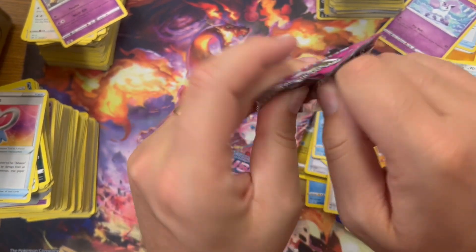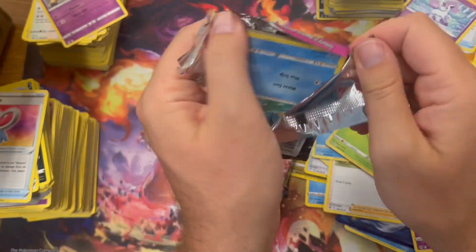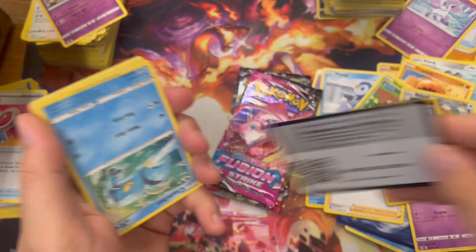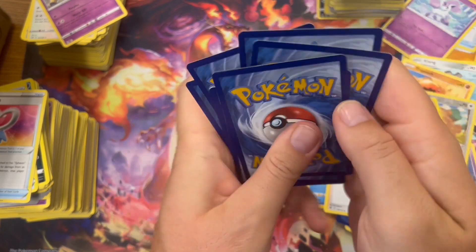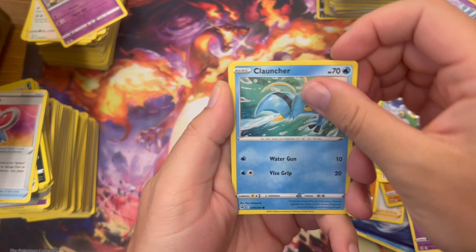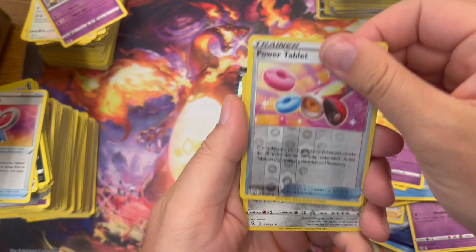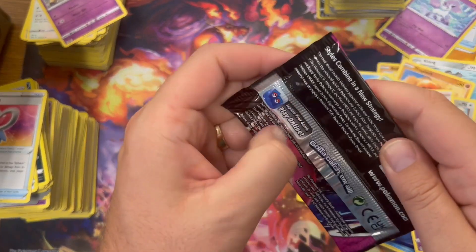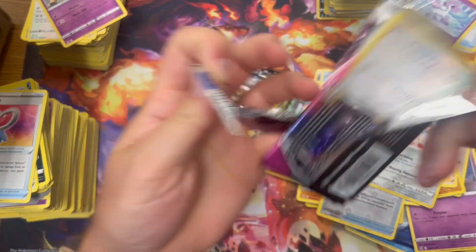I know I say it like every video, but I hate how hollows have become like non-hits. You see a green code card and you get all excited for something, and you just get a hollow. I feel like a lot of people — I mean, I like a lot of the V cards — but I feel like a lot of people aren't fans of them. Even those are tough. V-Maxes are when people start getting excited. Power Tablet — another hollow. That's what I'm talking about. Fusion Strike next.